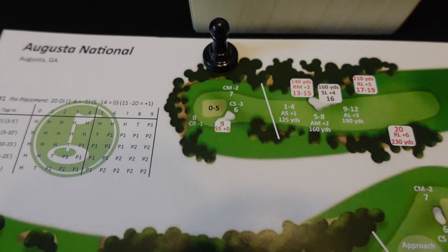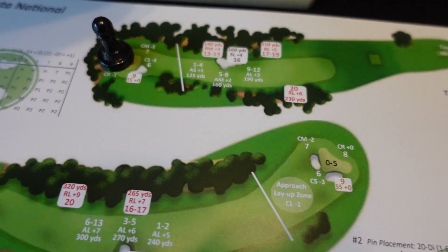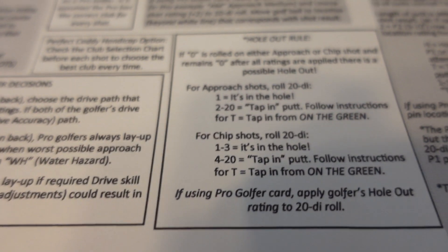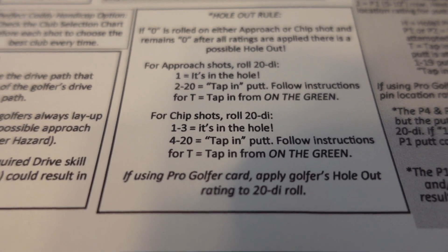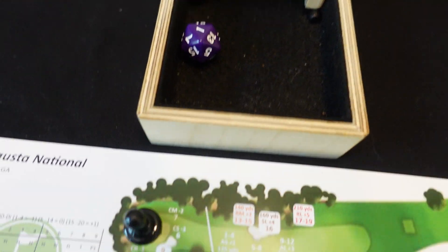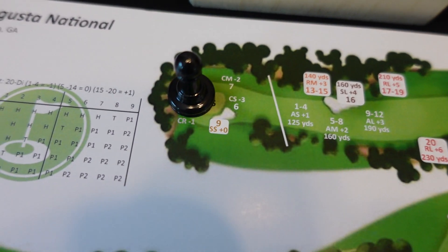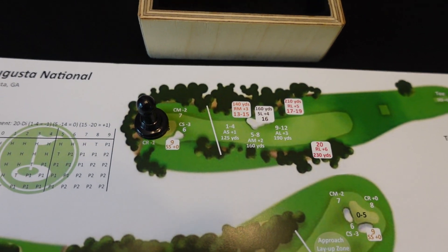I hit the zero, so I have a potential hole-out. On a chip shot, a one to three and I'm in the hole; four to twenty is a tap-in. Rolling a 20-sided die, I got a one — I actually chipped in from the rough and sand for a birdie! So I went rough to sand to hole and picked up the birdie. I kind of lucked out there.